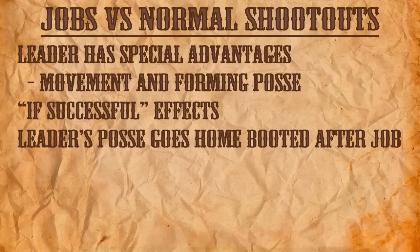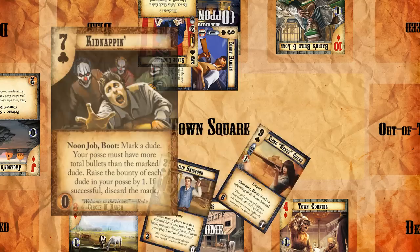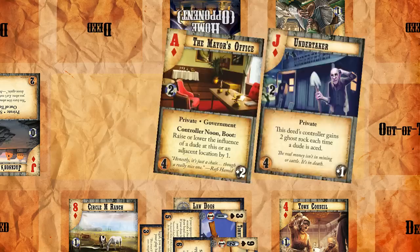The two biggest ways that jobs differ from normal shootouts is who can participate in the shootout and the outcome after the shootout is finished. In this example, we're going to get to discard the mark if our job is successful. This is in addition to any casualties or normal results of a shootout. But this comes at a cost — at the end of the job, we're going to have to send all of the dudes who participated in the job on our side home-booted. If we're not smart about when we play our job and who participates, we might end up very vulnerable because all of our dudes are home-booted.